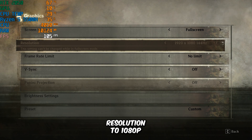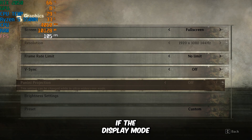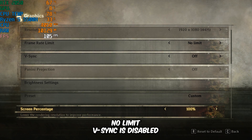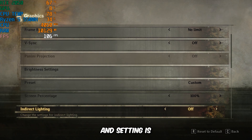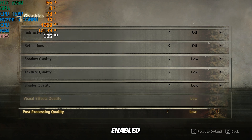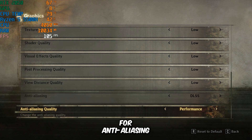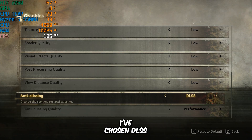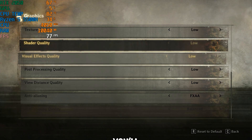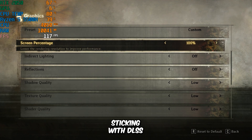First, I've set the resolution to 1080p, but the downside is that you can't change the in-game resolution if the display mode is set to full screen. The frame rate limit is set to No Limit, V-Sync is disabled, and every other graphics effect and setting is at its lowest. The screen percentage option doesn't work if you have upscaling enabled, so if you're using DLSS or FSR, that slider won't do anything. For anti-aliasing, I've chosen DLSS with the quality set to Performance Mode. If you switch to FXAA or TAA instead, you'll be able to use the game's standard resolution scaler. But for now, I'm sticking with DLSS.